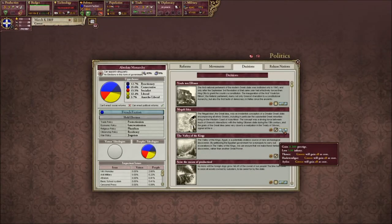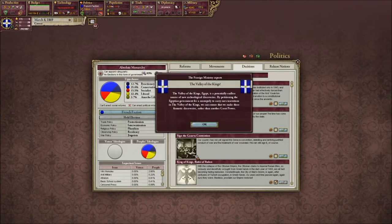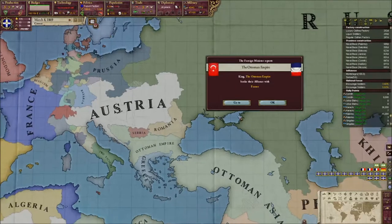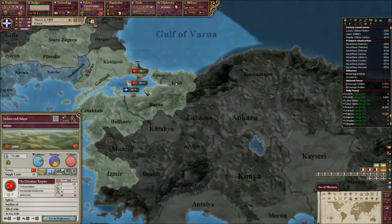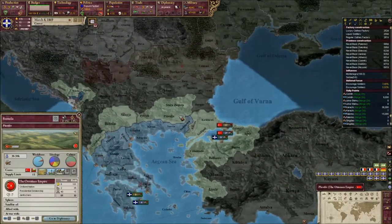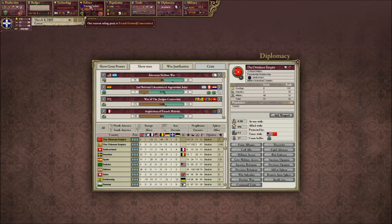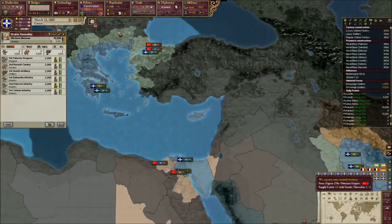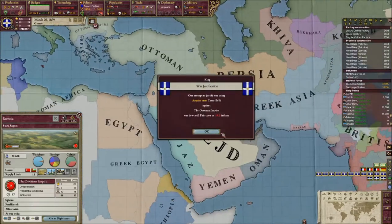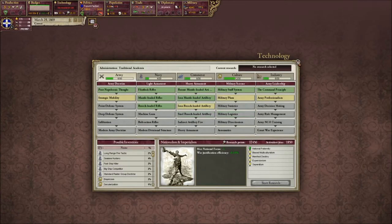Megali Idea — we lose five infamy for that? That's ridiculous. We'll do that, and we'll also do the Valley of the Kings since Egypt likes us enough — more prestige for us. What did the Megali Idea do for us? It gave us all of these cores. The Ottomans have an event that'll push their capital to Ankara once we take over Rumelia. So what we'll go ahead and do is justify acquiring a state — we'll justify for Rumelia. We still have a Jingoist party in command, so that's amazing. We got unlucky with 10.5 infamy though — not awesome that it happened just then, but also not terrible.